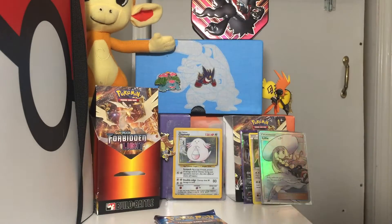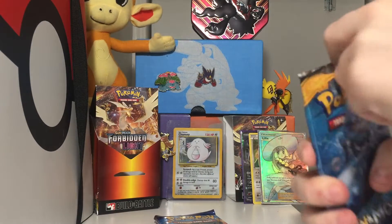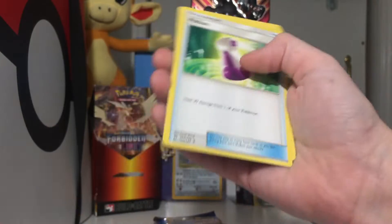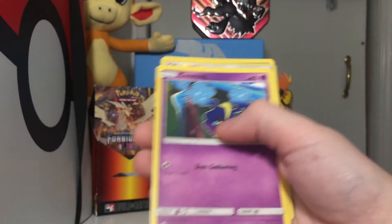Alright, next we have another Sun and Moon pack. I never was a big fan of Sun and Moon. I accidentally saw the code card again because Sun and Moon for some reason makes their codes weird, but I'm not going to say it. One, two, three, four — energy, Toucannon, Lillipup, Dusknoir, Psyduck, Linen, Cosmog, and another cool rare.